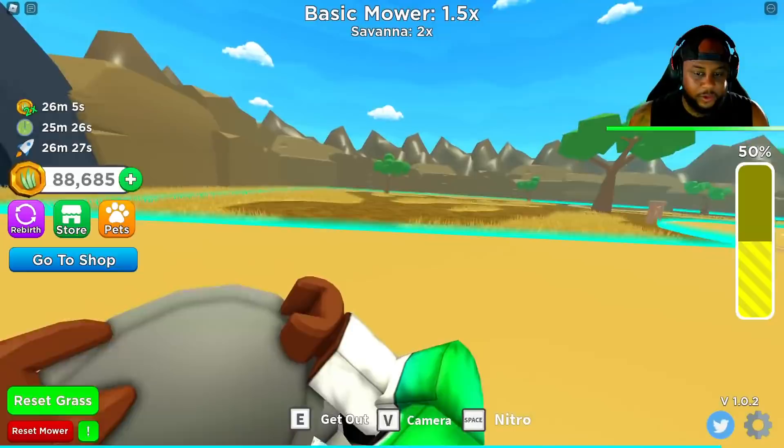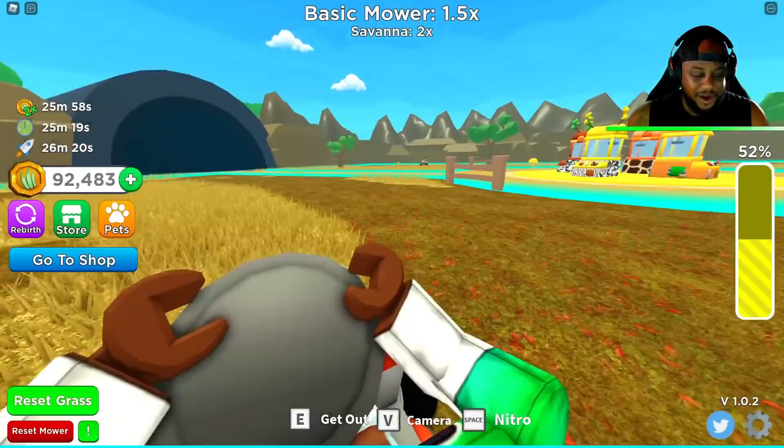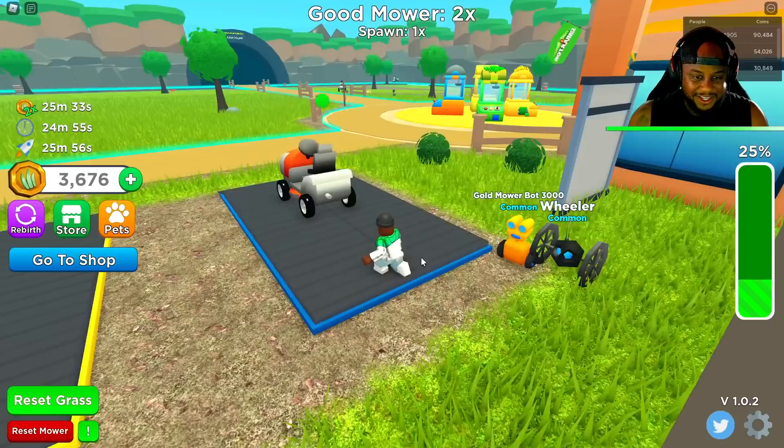Look at your boy driving — and then I hit a tree. Let's hit another tree! Almost 100,000 coins. There we go. We can now afford the good mower! Alright, well I'm going to hop off of here, we're going to go to the shop. The good mower is 99,000 — let's go ahead and get it, guys. We got the good mower!